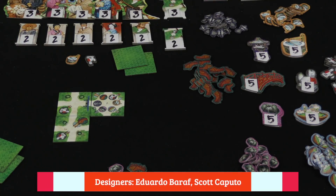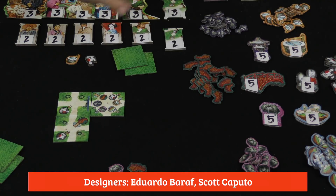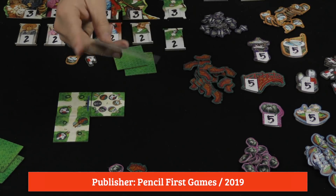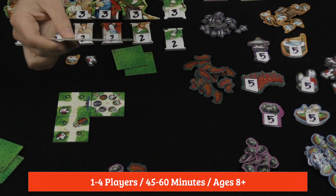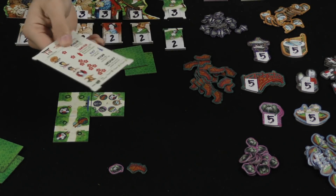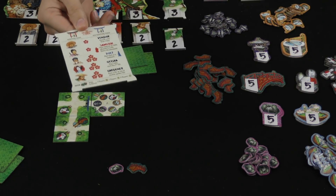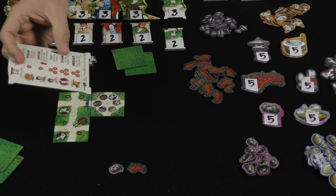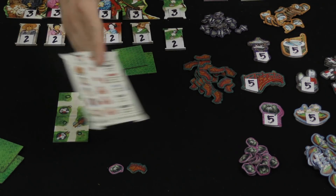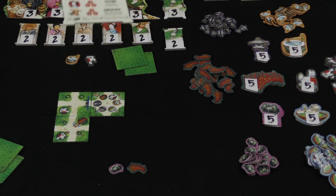Each round is going to have four different phases. The first thing you do is you may get help from one of these different characters, and there's a player aid here — unfortunately a single one, but it is on cardboard — which has the different characters, how much they cost for you to appeal to them, and what they do. You can begin your turn by appealing to one of these people, getting help from them. I will come back over them in just a second once I get to the end of the round.